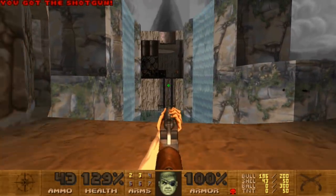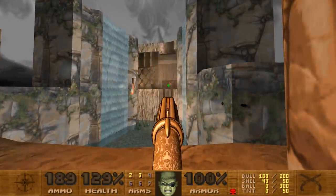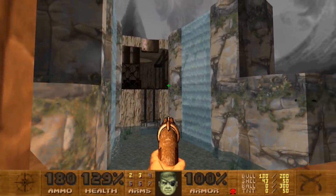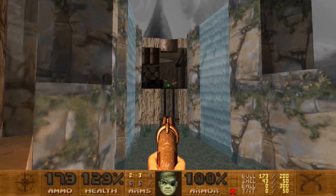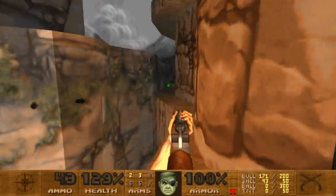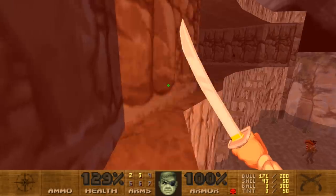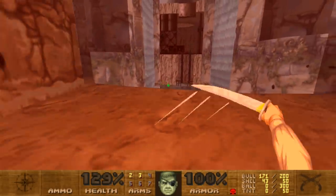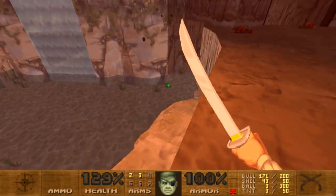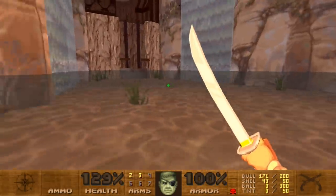More enemies over on the other side — let's snipe them off. This is how I always play my games: I like to snipe enemies ahead of time so I don't have to deal with them later. Oh, that's spinach! A secret is revealed. I think last time I picked this up it worked like a berserk pack — he swings his sword so much faster. Got to love the Popeye reference.